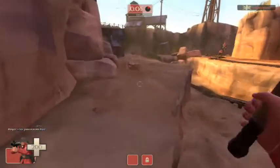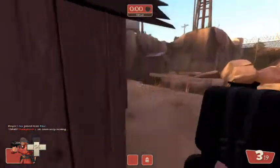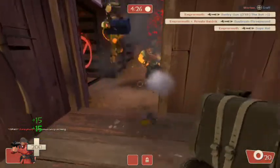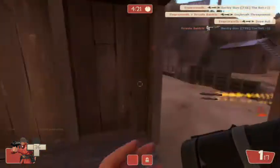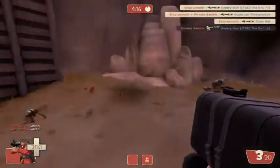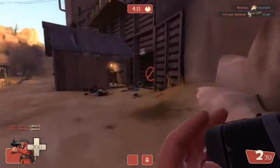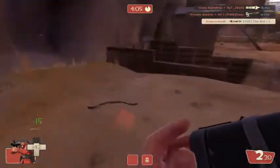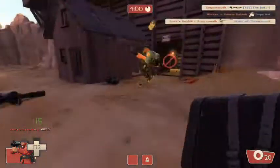Hey guys, I'm Empermoth. We've just set up our class and here I am rushing up. I was a bit late into the game so I've only just arrived, but I'm absolutely annihilating them as they come out of the side thinking no one's in this hut. Just a warning before you continue — if you don't like spawn killing, leave now, because this is basically five minutes of me dominating these guys.